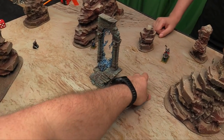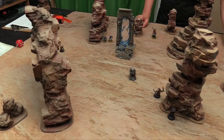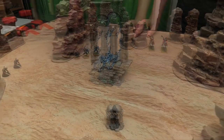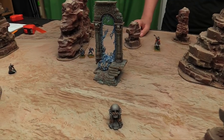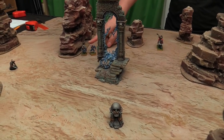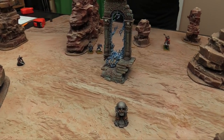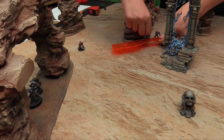We decide who wants to go first — Owen takes first. First battle round, hero phase: command abilities, anything? Nothing — on to movement. Owen's little guys walk 5, staying outside of 3 inches. His general on horseback walks 8 — clop clop. Then he attempts to charge.